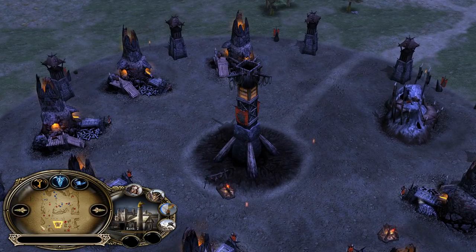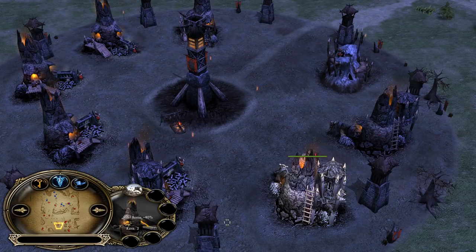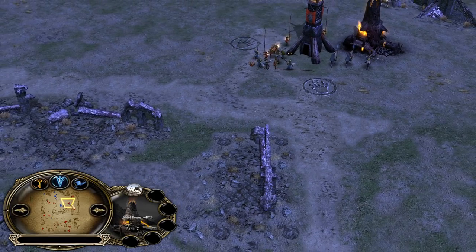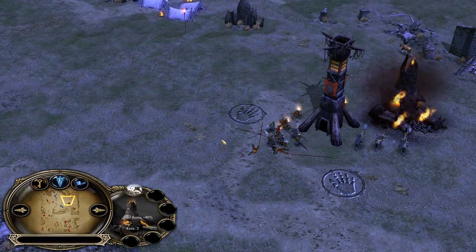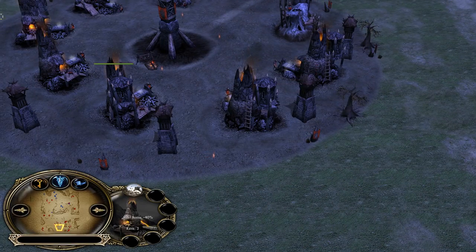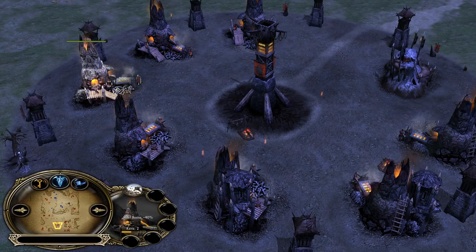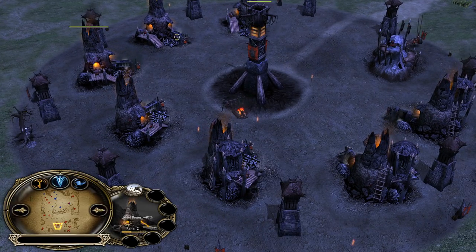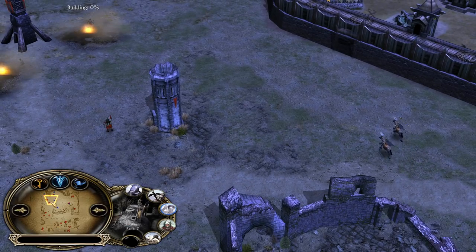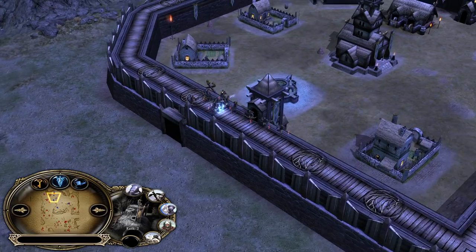The bright side for the Isengard player is that he has a nicely protected base. Look at his furnaces hitting level 3 — furnaces alongside blacksmiths are the tankiest resource buildings in the game. They have 6,000 HP at level 3 and they act like a tower as well. Look how many towers he will have very soon. Once these furnaces hit level 3, every building around this area besides the Uruk Pit is going to act like a tower, making it very hard for the Rohan player to achieve something with just one or two Rohirrim.